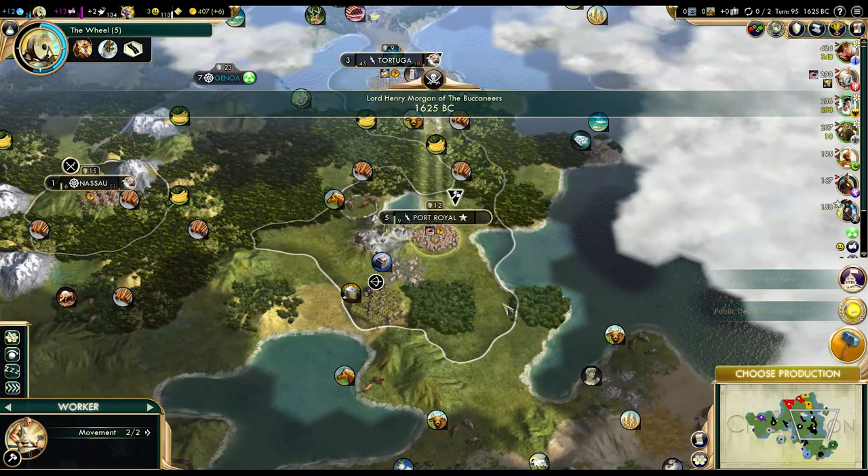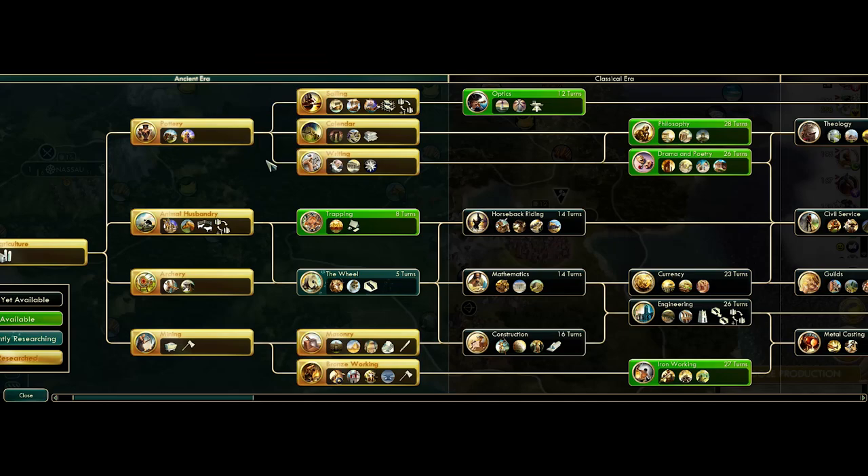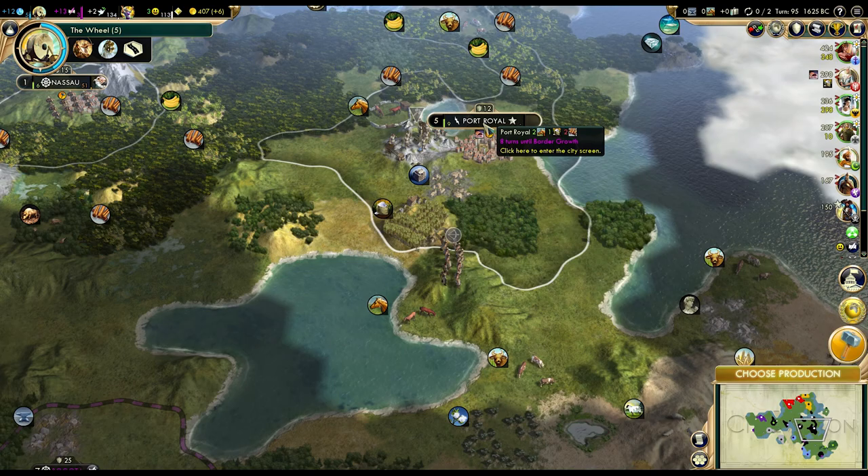It has to be somewhere in this direction. There's the worker — I think we'll just start some farms. I can't chop the jungle just yet... actually, now I can. Let's improve the spices then. And we'll start the settler.